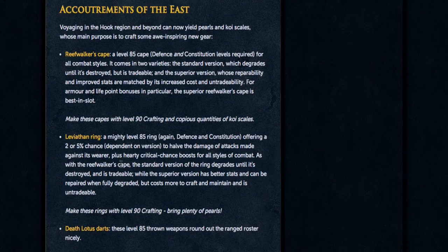Next is the Leviathan Ring, which is level 85 as well and requires Defence and Constitution, offering a 2–5% chance to halve the damage of attacks made against the wearer, plus a hardy critical chance boost for all styles of combat. This will also come in a tradable as well as untradable state, and I'm guessing it's going to be the best ring in the game, so you'll definitely want to get your hands on this.